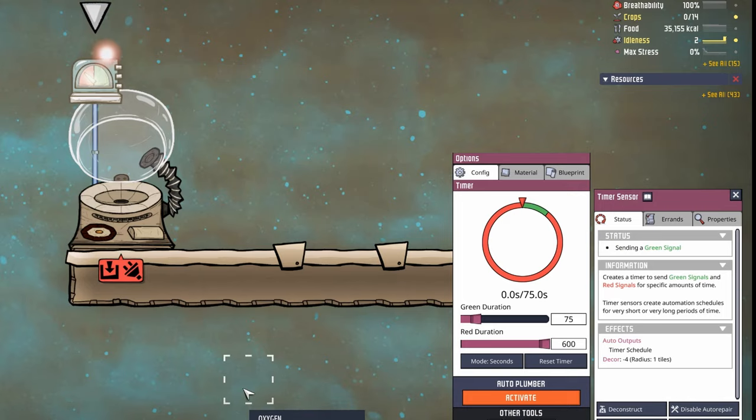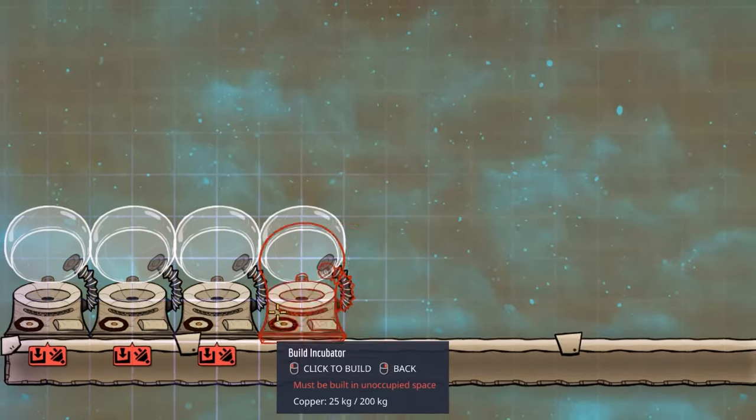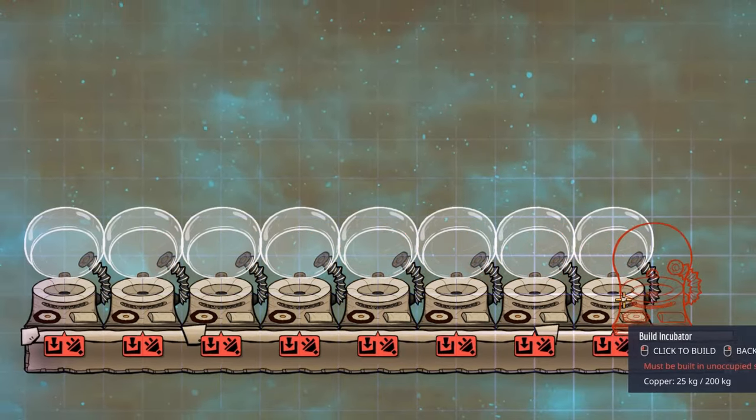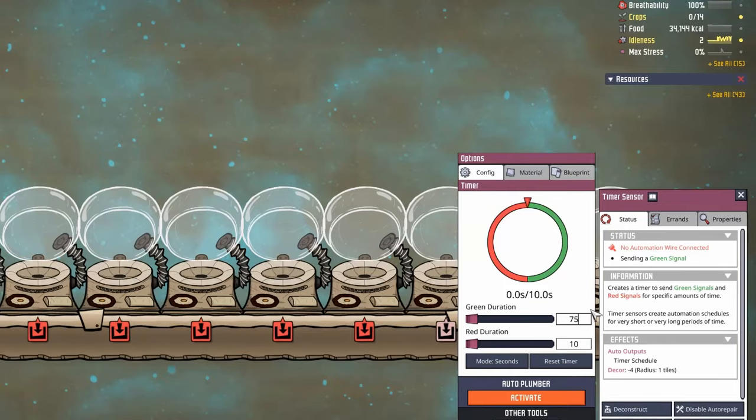But we're not stopping there in this tutorial — we're going to create an incubator array. Let's start by building 9 incubators side by side in a row and hook them up to a power source. Next, let's build a timer sensor above and to the left of the left-most incubator and set it to 75 seconds green signal and 600 seconds red signal.